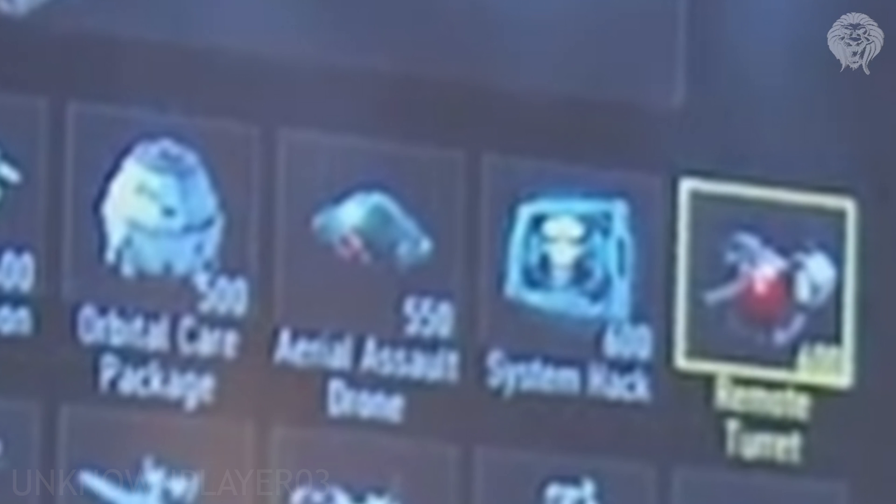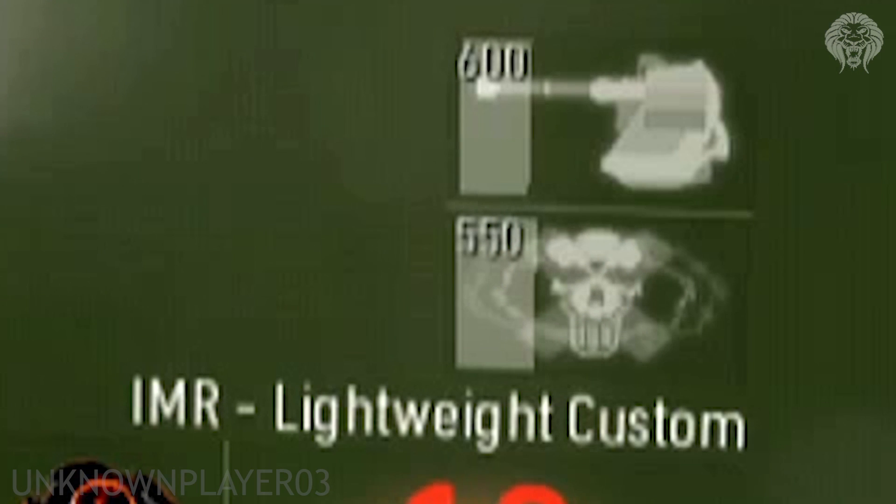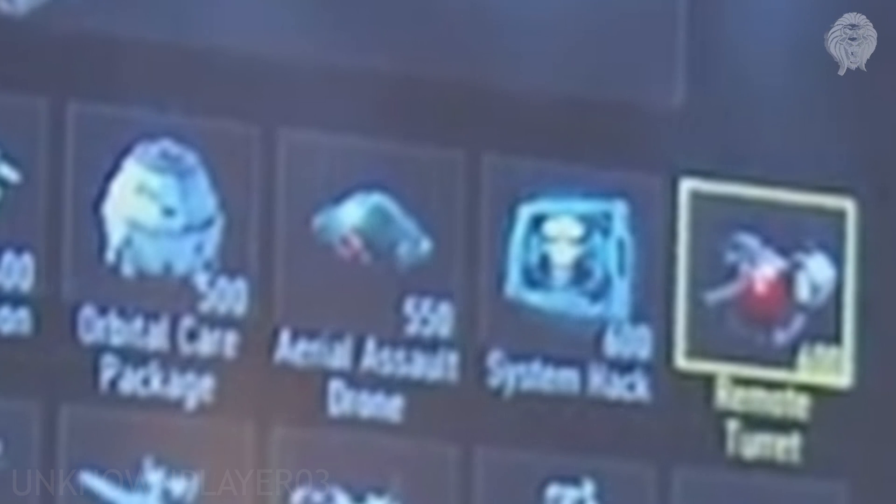Then there's the System Hack at 600 points. This appears to be some sort of EMP streak but specifically targeting exosuits. I'm imagining for 30 seconds it disables all enemy exosuits — you can't jump, boost, or do any of those movement abilities. That's what I think it does, and we'll have to find out the exact details.